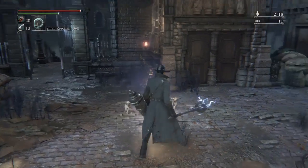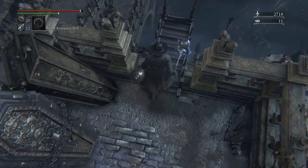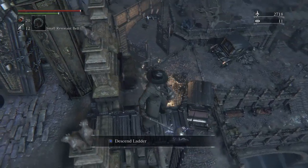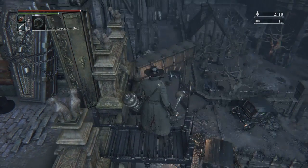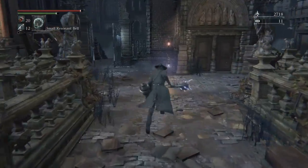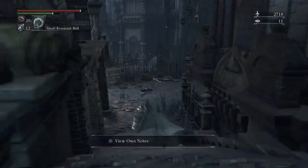This is the first lamp. You exit out through that bit — you came out there. That's where the fat ogre was. Climb up here and then obviously light the lamp if you want. Go past here and watch out — there's a guy who ambushes you.